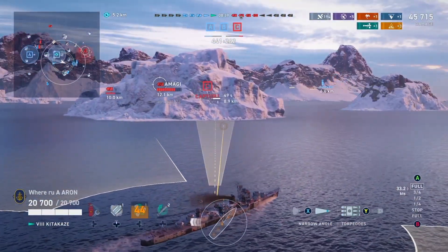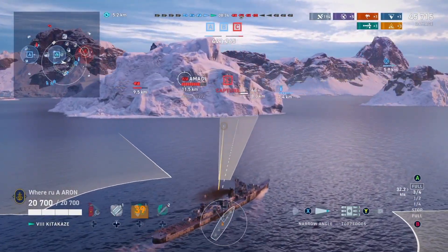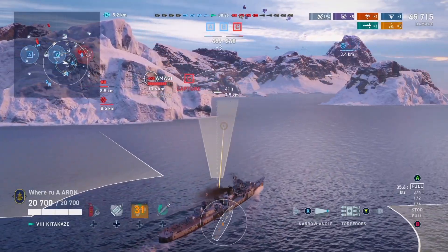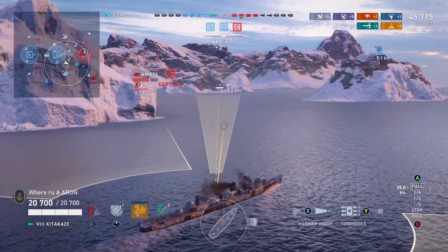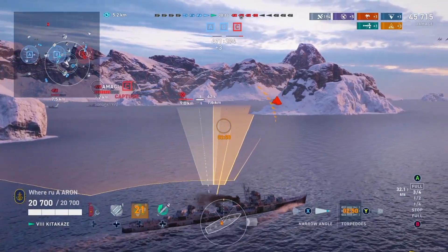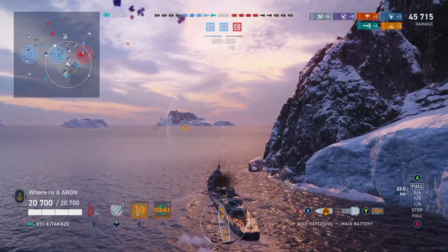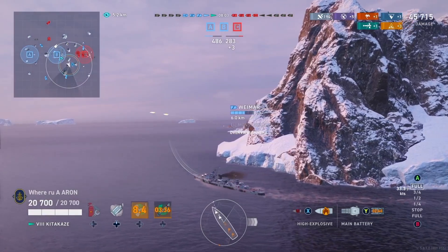In the meantime, we have worked our way slowly over to the C cap. One of the drawbacks of the Kitakaze and the Japanese gunboats, of course, is that they are a touch slower than standard. We get up to about 35 knots — not tremendously slow, but definitely not fast in terms of destroyers. Here we have actually seen that the Amagi and Anchorage are pushing in, so we're going to line up this torpedo strike. I'm going to put one set ahead, then go ahead and pop the reload booster button. You do get two of them, so make sure you're using them when you need to. One of the drawbacks is the very long reload time of the Kitakaze, so just keep that in mind.